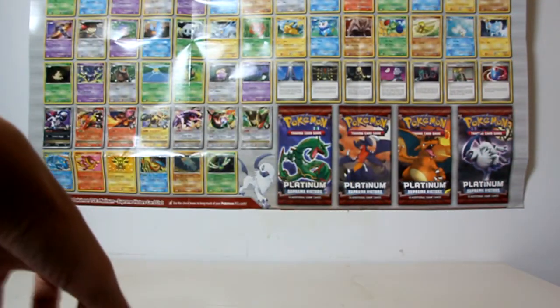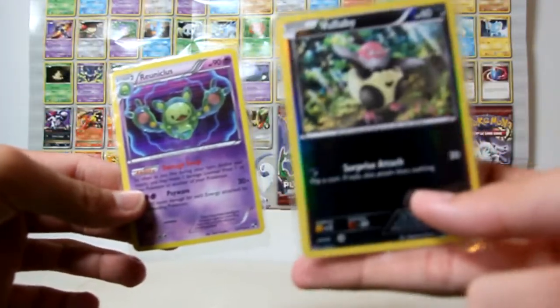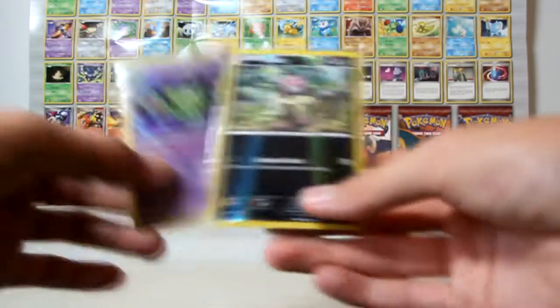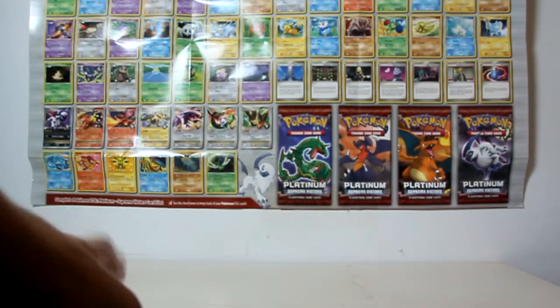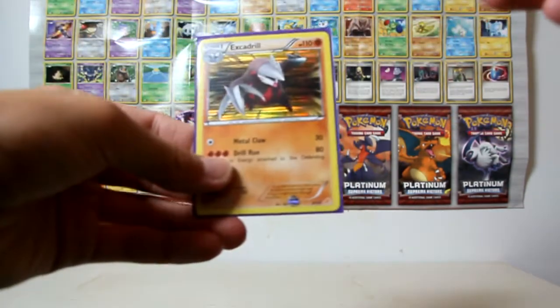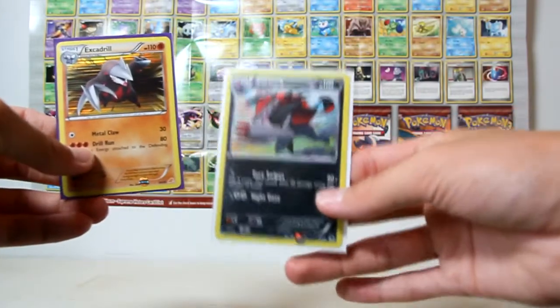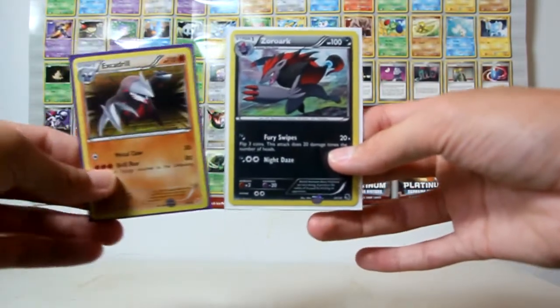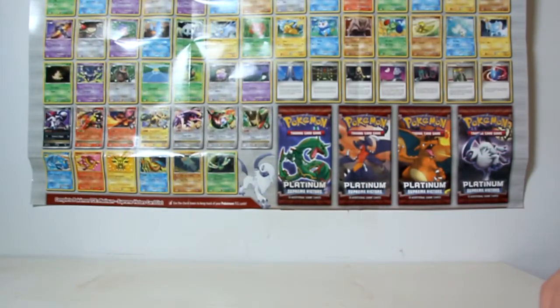And I bought two Black and White packs, but I opened one of them, and from that I got a Reuniclus and a Vullaby Reverse. I don't think I need either of those, so oh well — these things happen, especially when you've nearly finished the set. I also bought the Black and White trainer kit to get the two promos — this Excadrill and the Zoroark just here. They're pretty cool cards, now going in a binder somewhere.